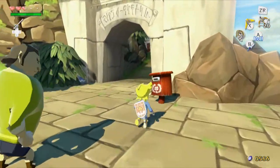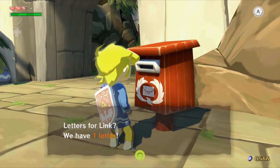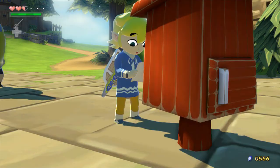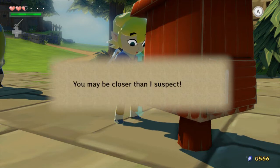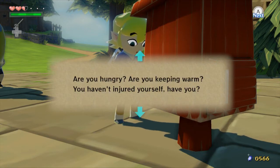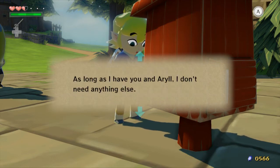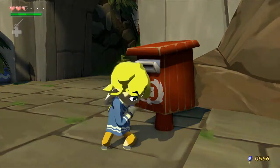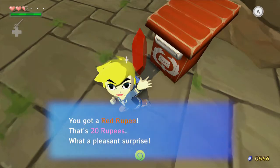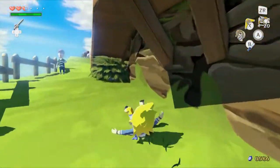Wrong guy. This is Link. Good morning! Letters for Link — we have one letter. Here's your letter: 'How are you doing, Link? Do you have enough of Granny's soup? Where are you now? You may be closer to it than I suspect. Are you hungry? Are you keeping yourself warm? You haven't injured yourself, have you? You always work so hard, Link. Do you have enough rubies? Your grandma doesn't have a lot, but I'm sending you everything I've saved up, because now I have you and Ariel — I don't need anything else. All that I need is for you to return home safely. Love, Grandma.' Aww, how nice of Grandma. That's nice of her — she sends us some money because she's concerned about us.